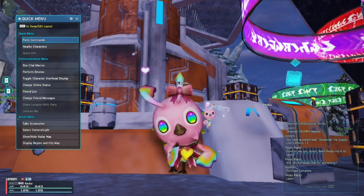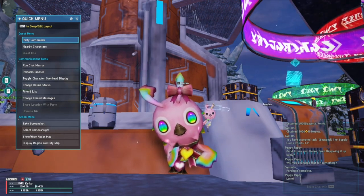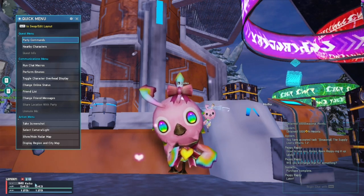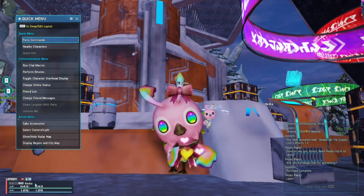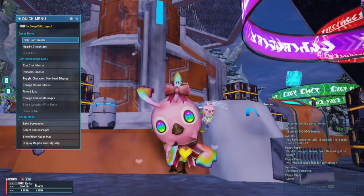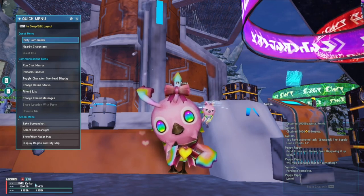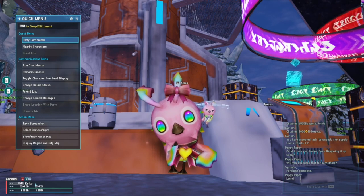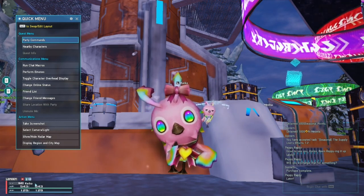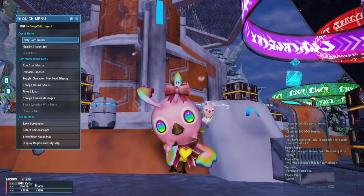If you're wondering what this pink Rappi is doing here, if you look at the bottom right of the screen, you'll see that this is actually Keiko. Both Thrush and Keiko are wearing Rappi suits to celebrate the 10th anniversary of PSO2, since the seasonal event is largely based around Rappis — especially with the release of the Rappi spot mechanic where you can fight Emperor Rappis. The big Rappis.